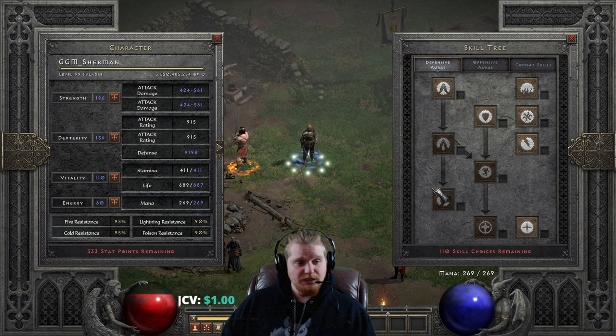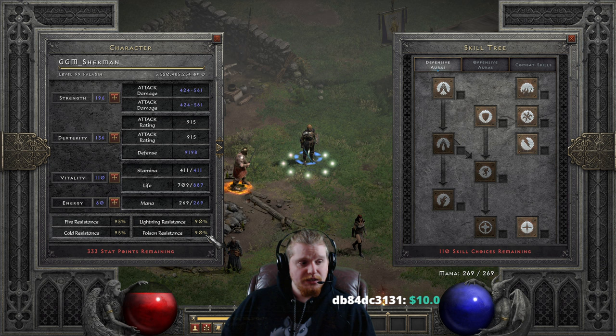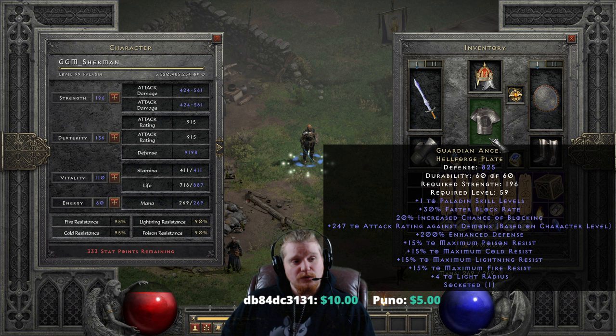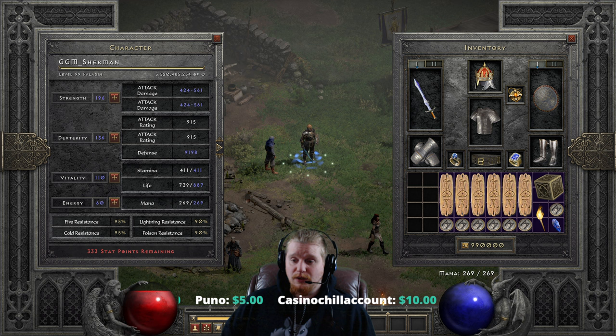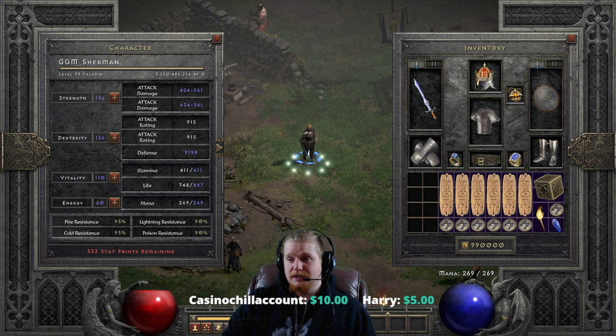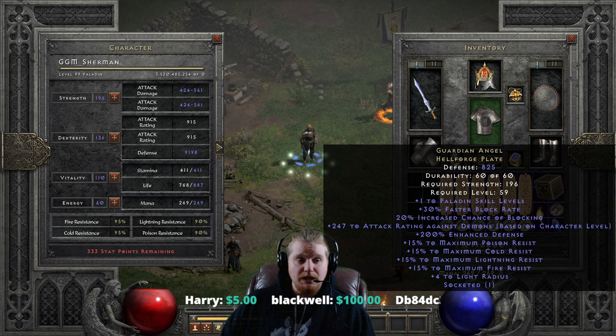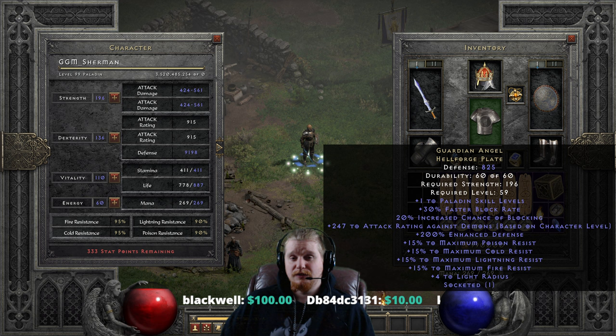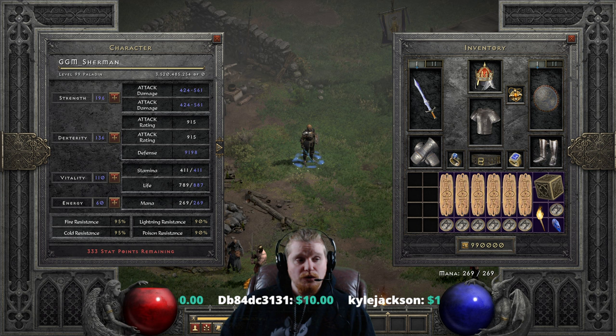Now, skills — this is where we really need to figure things out. We are already at 95% fire, 95% cold, 90% lightning, and 90% poison. The caps on these have not been raised, so we are relying on Guardian Angel Hellforge Plate to give us 15 to maximum resistances on every single resist. Getting close to 90% is a big deal — it really, really helps as far as keeping yourself alive. There are certain damage sources we cannot control, and two that are still deadly: physical damage and elemental damage.